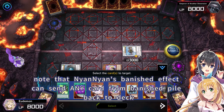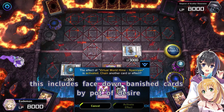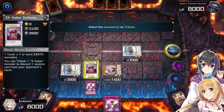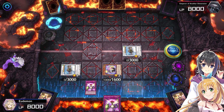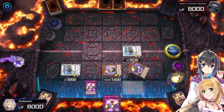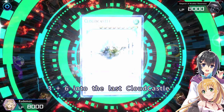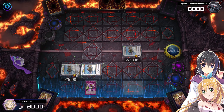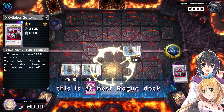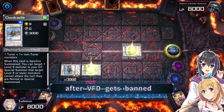Note that Nyan Nyan's banished effect can send any card from the banished pile back to deck — this includes face-down banished cards from Pot of Desires. As always, the decklist is provided in the description below. Discard, banish Xianwu and special summon Lao Lao, discard Chuche as cost. 3 plus 6 into the last Cloud Castle, Gottoms gets back to the field. This deck seems fun!